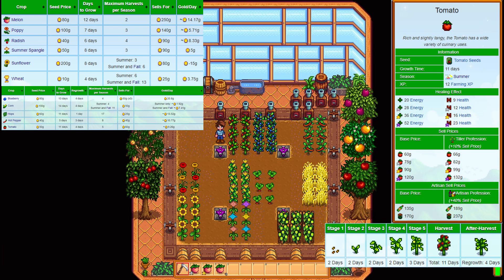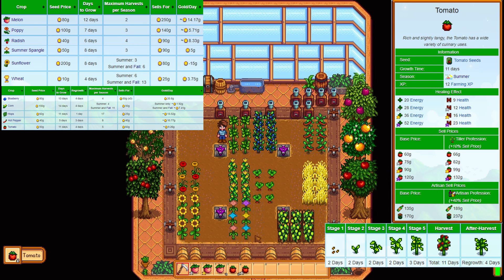The tomato — the first multi-harvest crop. Buying price is 50 gold and they sell for 60 gold each. They take 11 days to grow and will produce every 4 days, so you will be able to harvest these 5 times. Each harvest is worth 12 XP, so you can get a total of 60 — more than the melons actually. They will make you 9.26 gold per day, which is pretty decent on the list.